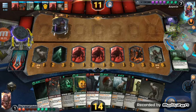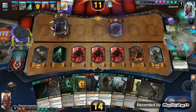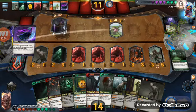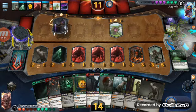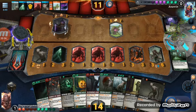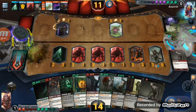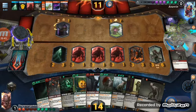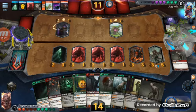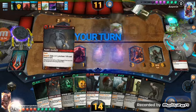He knows right now that if he plays that big guy, he's dead. He's going to do three damage, which actually works out for me really well. Now what I'll do is kill my spirit off and give all my creatures haste. So I don't care if he kills those three guys — I'm going to be able to zap him.